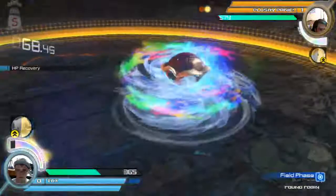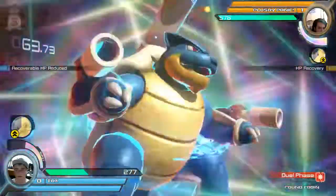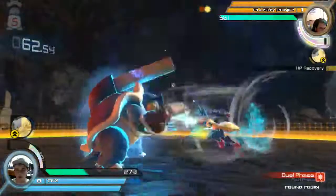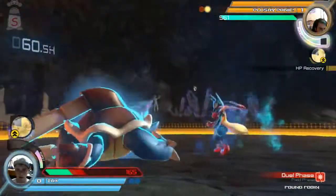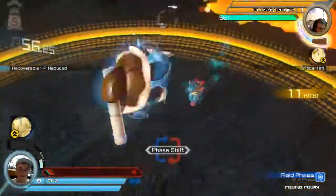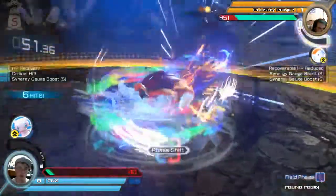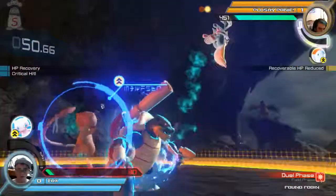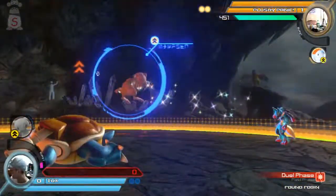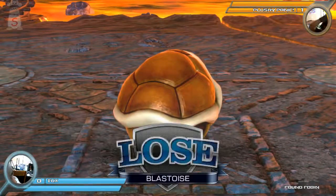He feels clunky, but I've watched movement videos from a couple people, and his field phase movement is so — he can be all over the place, just with how quickly you don't stop pushing buttons. That was a good use of Rapid Spin there, got him out of that. Almost got the Water Spout but he was just barely out of range. And just like that, Plush takes it 2-0. It works all day, every day!